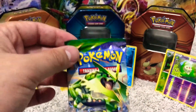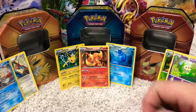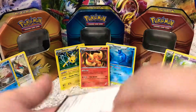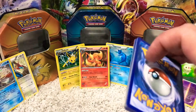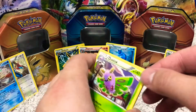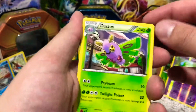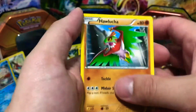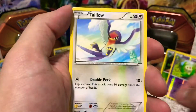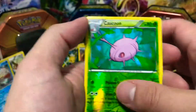Let's get into our last pack here — Roaring Skies. Code card. Make sure you smash the like button and subscribe. Hopefully we get a good pull — throw a comment down on what you think we're going to get. Dustox, Wailmer, Helicopter, Hawlucha, Exeggcute, Taillow, Electrike, Bagon, reverse holo Cascoon, and a Zapdos non-holo rare.